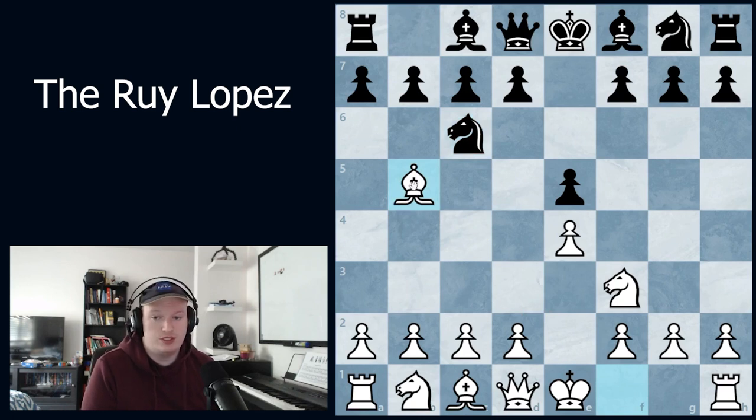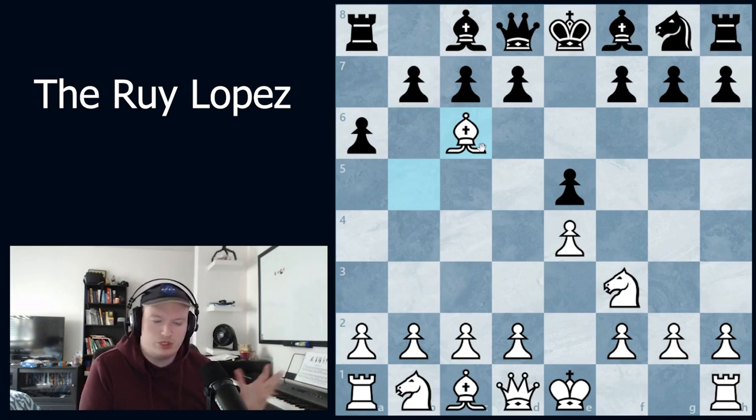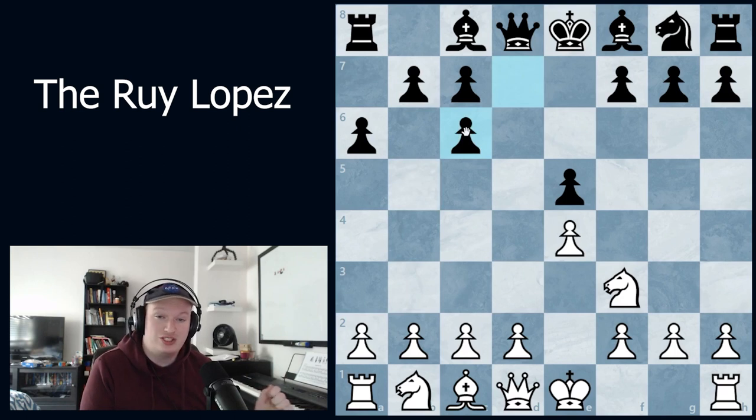The point of bishop b5 is to pressure the knight, which has an indirect influence on the center. For example, we would love to take on c6 and win the e5 pawn, though there is a trick in the position. Bishop takes c6 is technically okay — this is called the Exchange Ruy Lopez — but it does give up the bishop pair, and after d-takes-c6 it does not lose a pawn for black.